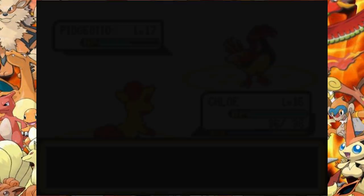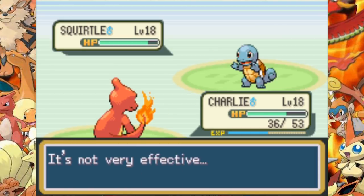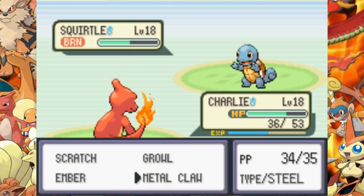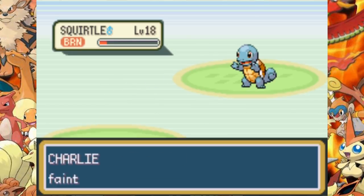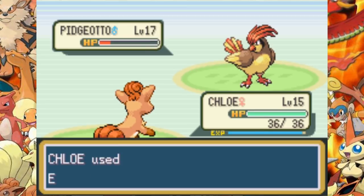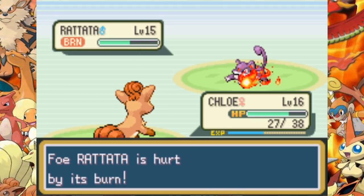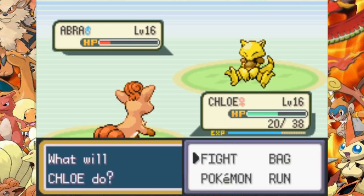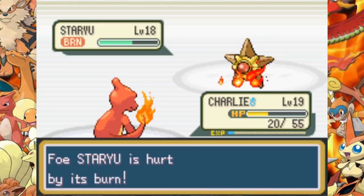His Squirtle with Water Gun takes me out maybe a few times but not that much, and we take him out not long after. His Pidgeotto uses Sand Attack so I swap in Charmeleon because my accuracy is too low. Against Squirtle I try everything — Metal Claw is not very effective, Ember is not very effective, Scratch — they all do about the same damage, but I manage to burn Squirtle and he goes down from burn eventually. Pidgeotto comes back in and goes down really fast. Rattata isn't strong at all and Abra doesn't know any moves but Teleport, so he goes down as well. Gary is defeated. Now the real challenge is the second gym.